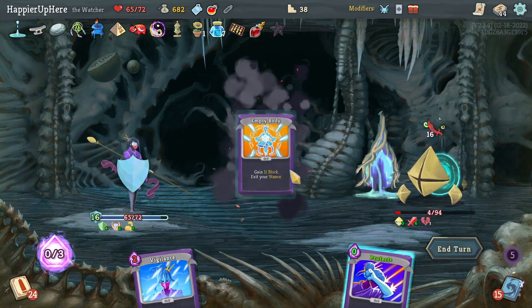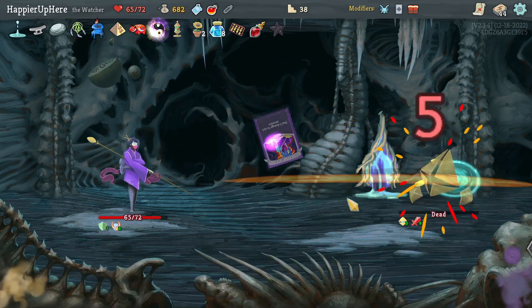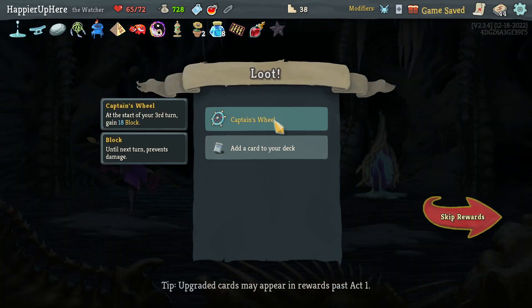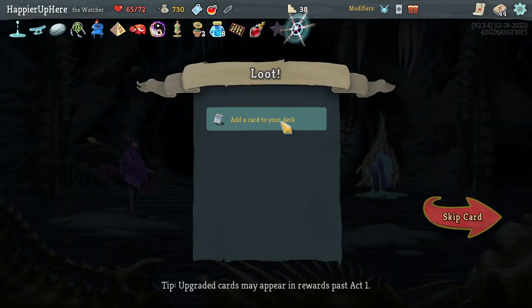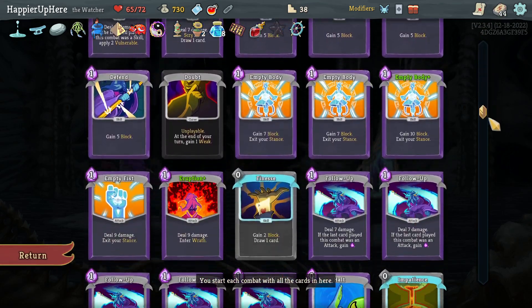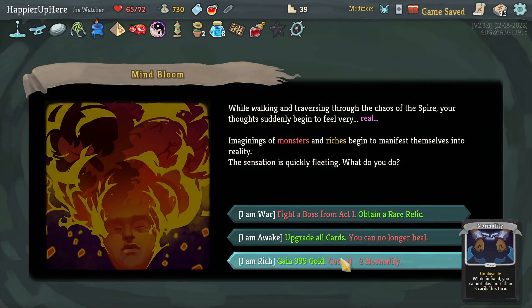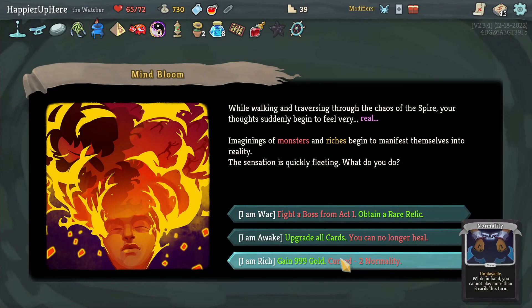24 — I should be able to kill here easily. Got Captain's Wheel — every third turn gain 18 block, very good. Empty Fist, Flurry of Blows — I just have one Empty Fist. Let's take a second one, might be able to get a collector bonus that way. That gives me enough curses for the curse modifier and a bunch of gold.